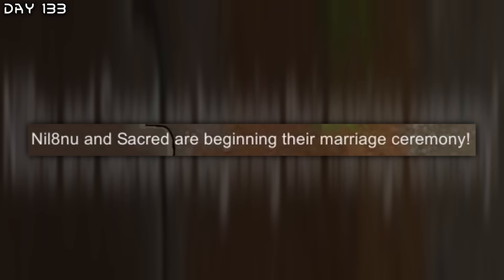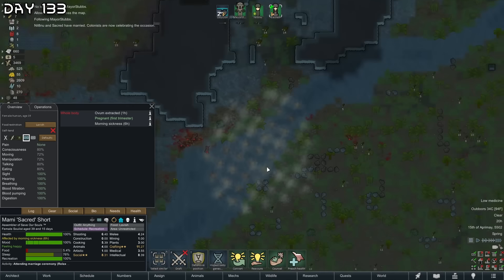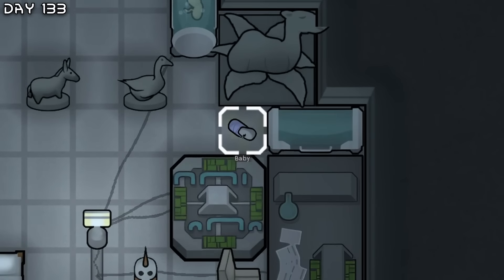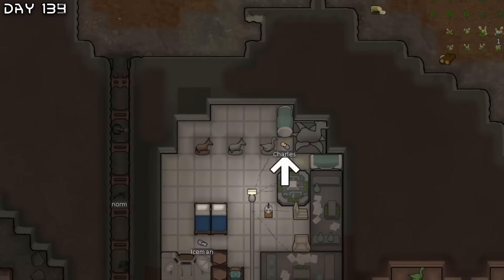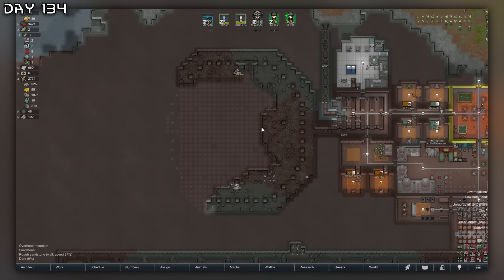Nil Late and Sacred are beginning their marriage ceremony — congratulations. Waste pack infestation, of course — free meat. Healthy vat birth as well — welcome aboard, baby. We'll go back into the growth vat until you're three years old. A baby boy — so Iceman is your name. Another healthy vat birth, another male — Hard Hat Hero, welcome aboard. The kill box is going well — they are mining so fast.